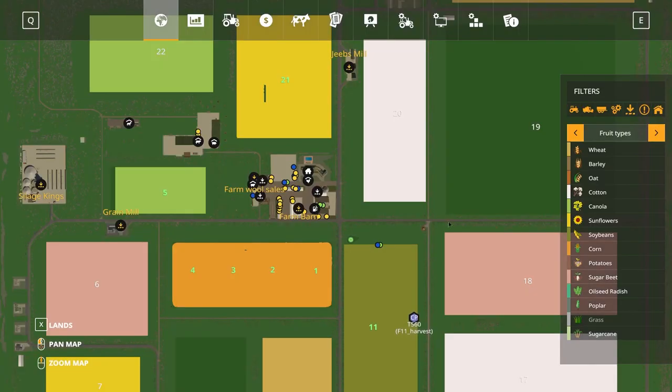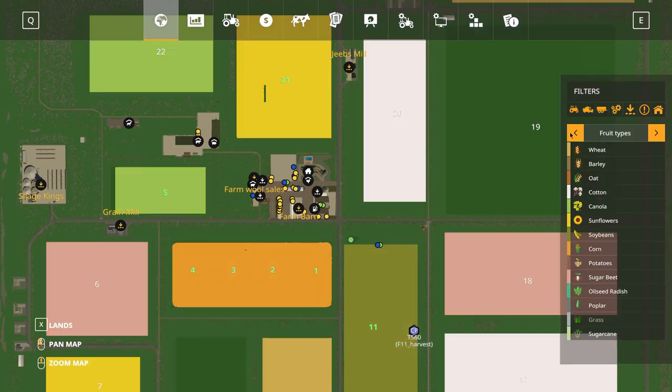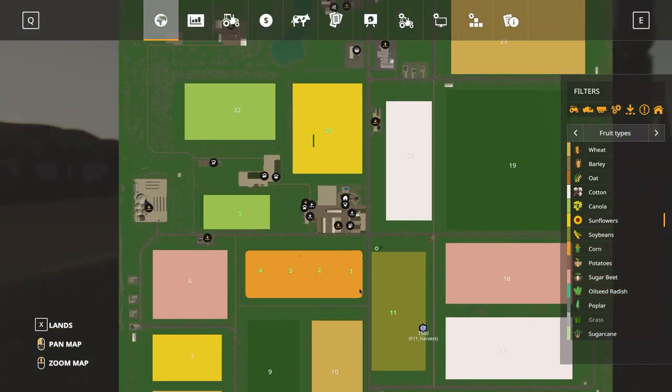Let's have a quick look at the map and the status of our fields. Field 11 we're harvesting right now. Field 5 and field 1, our new field 1, are in the process of growing. Field 21 is ready to harvest - that's a crop of sunflowers. So once we've harvested field 11 we can go off and harvest field 21. We've only got the four fields now; we've combined them all together, giving us some fairly large fields. Field 5 is obviously the smallest of the four available, and once we make a bit of money we're going to start expanding further.